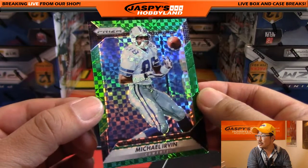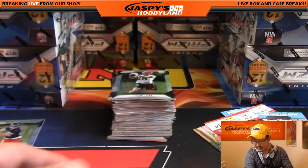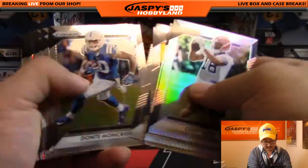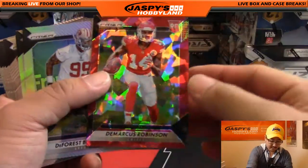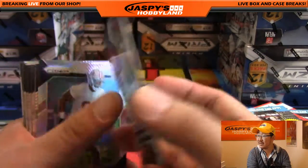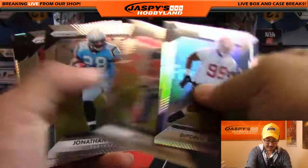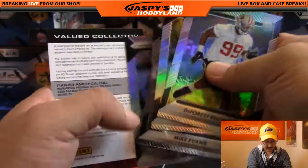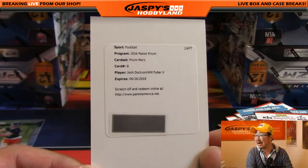Got that sort of chessboard X-fractor look in the background — for the Dallas Cowboys, Daniel Patera. Still looking for two more autographs. Nice Demarcus Robinson, that red crystal look, 60 out of 75 — D-Rob going out to the Chiefs, that'll be Tim Langston. And a redemption — that is Josh Doxson, Will Fuller, Prism Pairs.